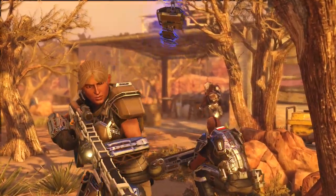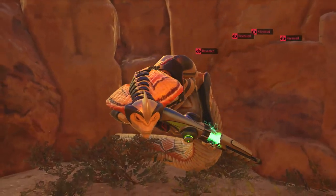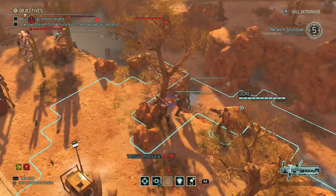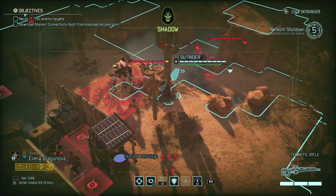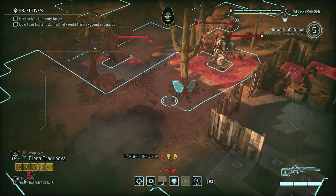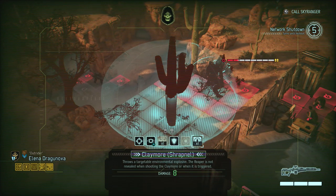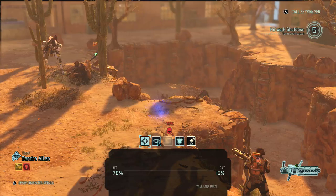She can one-shot the viper, which would be good, but she didn't. So we're gonna try to finish the viper with our Reaper - she isn't revealed, which is good. Can I move her in a way that I can flank the viper and not be revealed? I could also just claymore these guys, but that might be overkill. I think I can deal with them without having to use my Claymore.